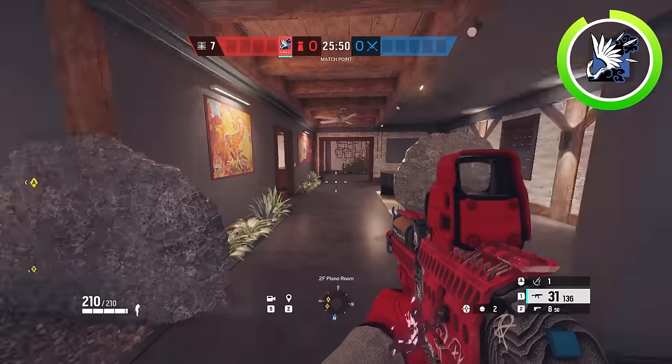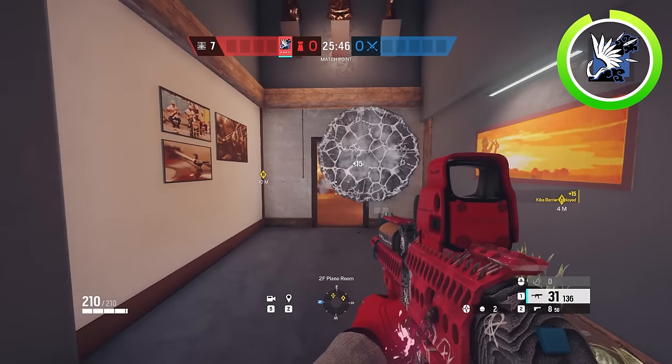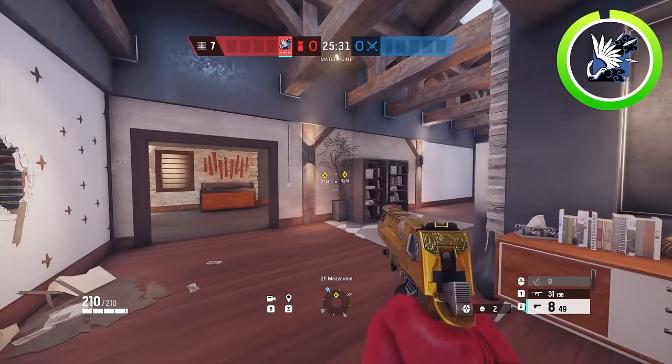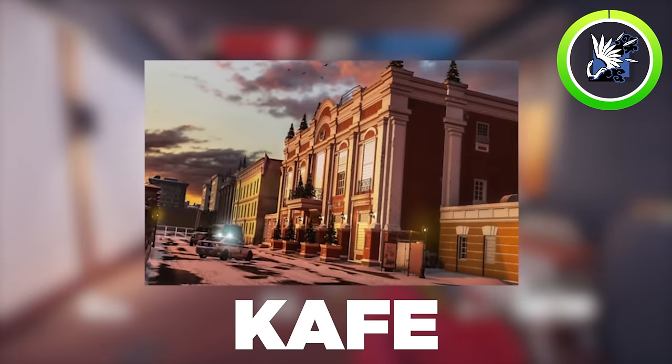Optionally, you can save these two barricades and put two on this doorway to close it so that nobody can get on this window and shoot anybody rotating from bathroom or into piano. Now, as good as this strat is, we've been talking about nothing but defender strats. To show you one, our next map is going to be Cafe Dostoevsky.